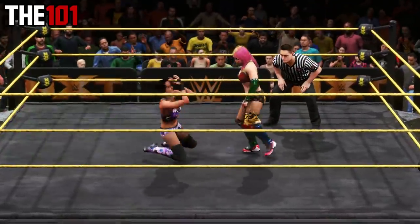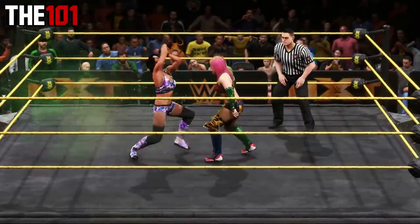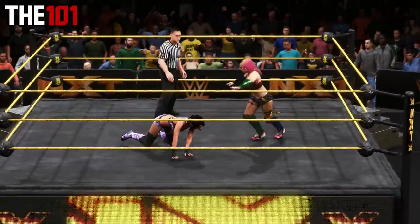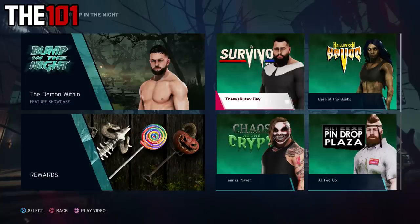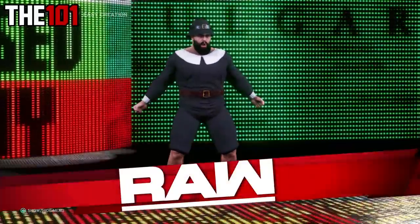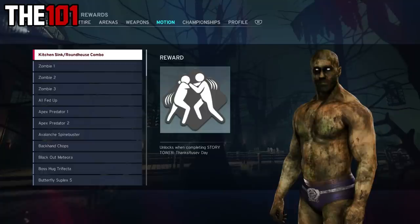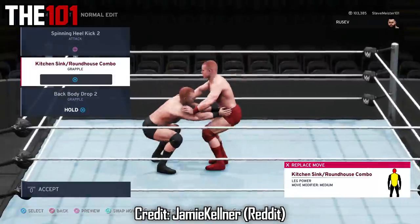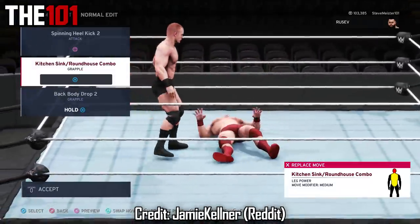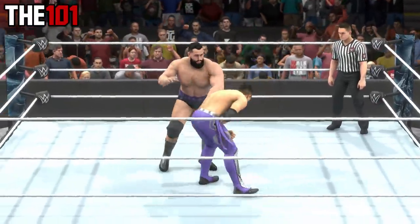As covered previously on the channel, 2K20 features some quality brand new DLC moves added via the Bump of the Night DLC pack. As part of the DLC pack, a DLC Tower of Rusev was more recently added, which sees you unlock this version of Rusev. But what you might not know is that by completing the Tower, you also unlock a brand new DLC move — the Kitchen Sink Roundhouse combo — which, from the completion of the Tower, is then available in this year's Create a Move Set.